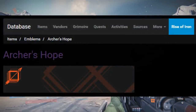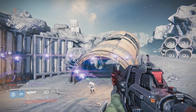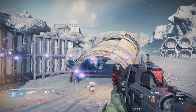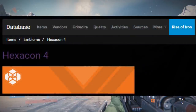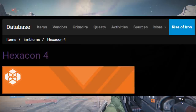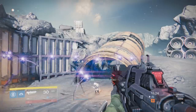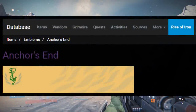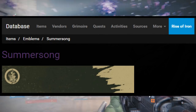Up next I got you guys Archer's Hope — once again this looks pretty cool. Not exactly sure how we're going to be getting this, probably something to do with the Hunter though, seeing that it is Archer's Hope. This next one is called Hexagon 4. I'm going to try to get through these pretty fast because there's a lot here. Anyways, this next one is called Anchor's End — I really like the look of this. I like the simplicity to it. Here is Summer Song.